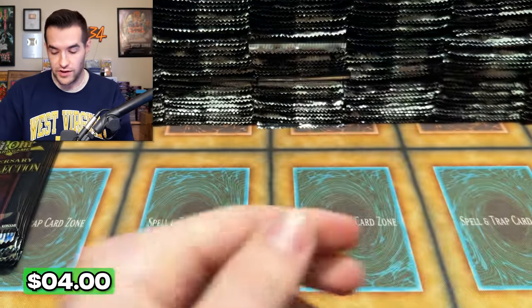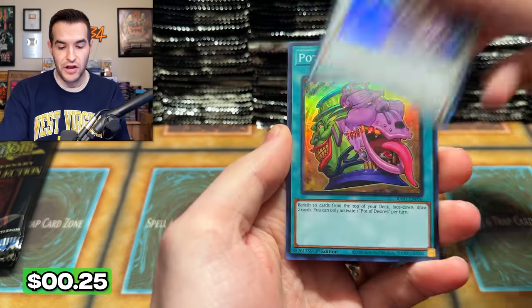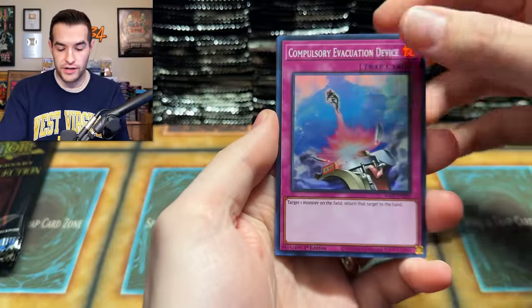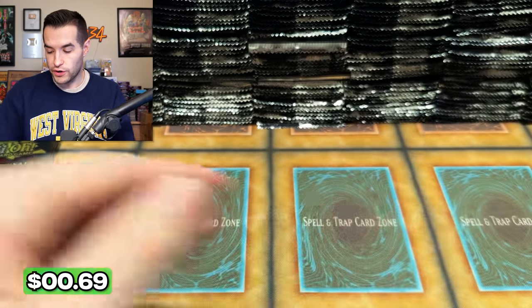Ash Blossom — still have not pulled anything above an Ultra. I don't think we've pulled a Secret. Samoon, Fairytale Luna, Ghost Trick, Baron de Fleur, Pot of Desires — so many good cards. Rarity Collection 25th Anniversary. Eldlich — with alternate arts, thank goodness they're really two alternate arts.